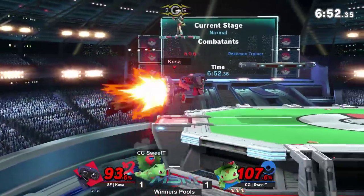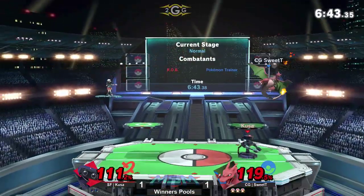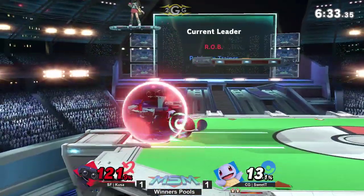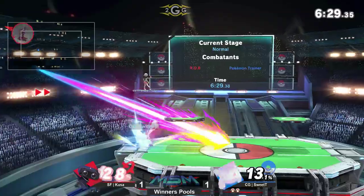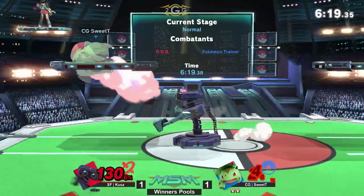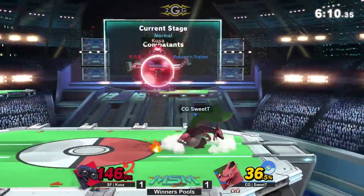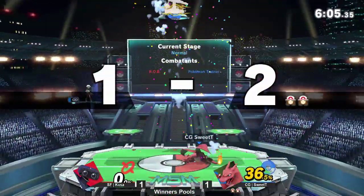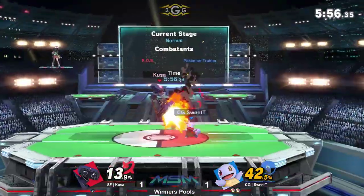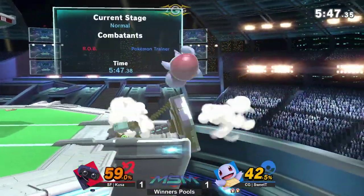A lot of damage coming through — Sweet Tea is an entirely different player. Sometimes that's the privilege of dropping a game — the level of motivation kicks in. Kusa at least evens up the stock count. Rob actually has some pretty strong combos and can get a lot of damage going, but can he make up this 127%? Sweet Tea definitely looking for a vine whip — almost read the air dodge. Kusa goes for a down air, pretty safe on shield, but Sweet Tea pressuring him. Kusa at 146% — has to be careful.